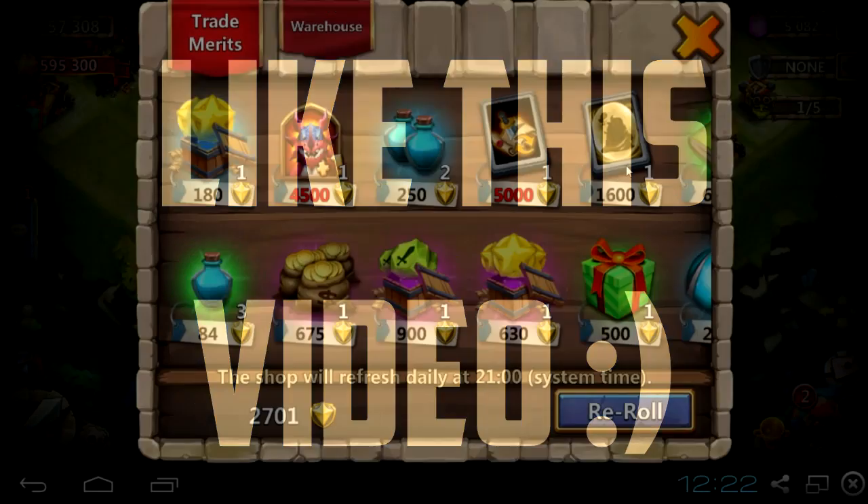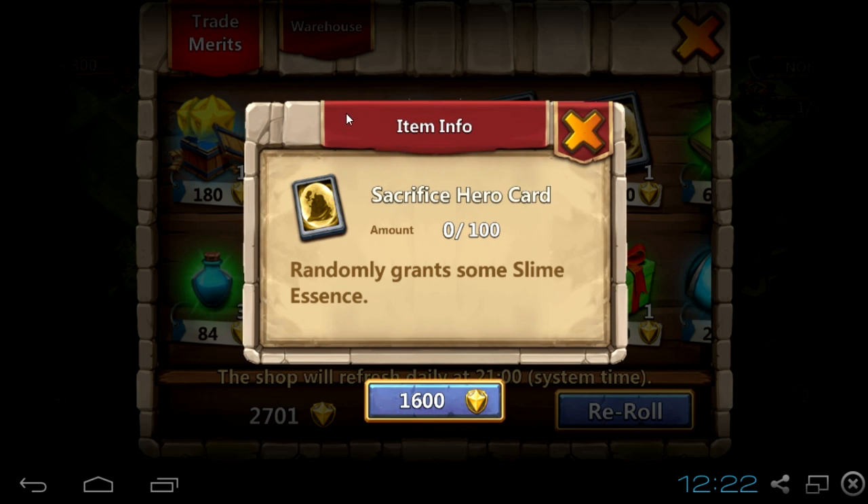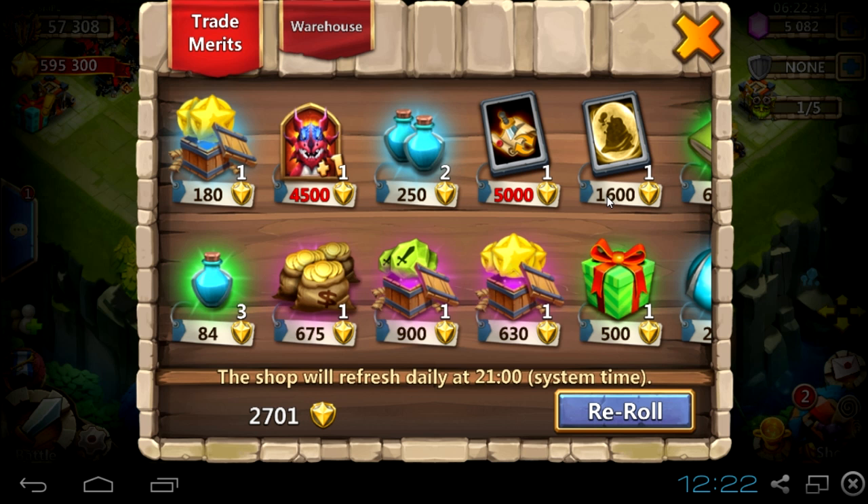Something that will improve your knowledge. So you can see that little yellow card that is worth 1600 merits. Wow, that's a lot. And to be honest, I think you used to ignore that card. Well, that's what I used to do.